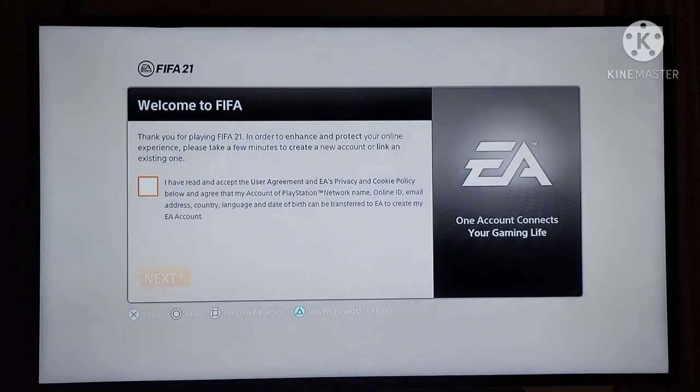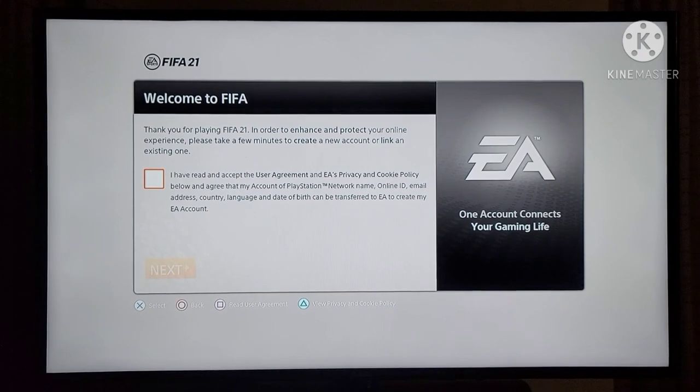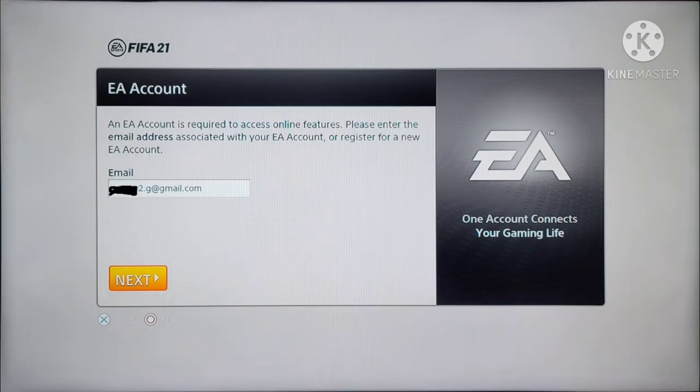Now that you quit, it's going to try to log into EA. Right here, just check your box and hit next. All you got to do is put in the same email address with the period at the same spot as you did before, and that's it. Then hit next.